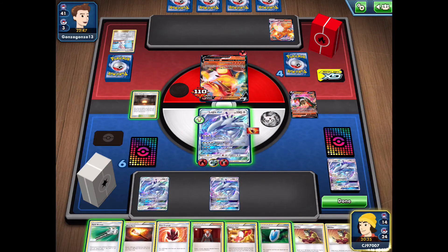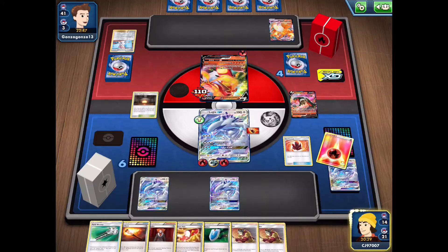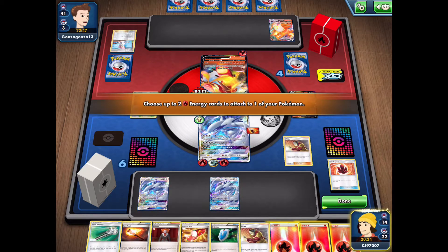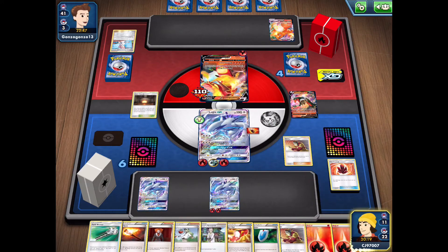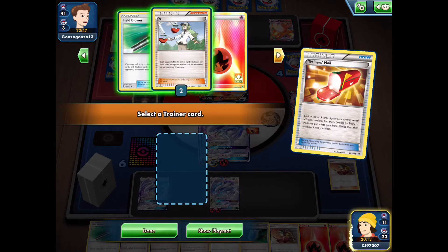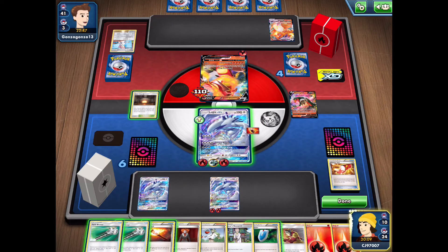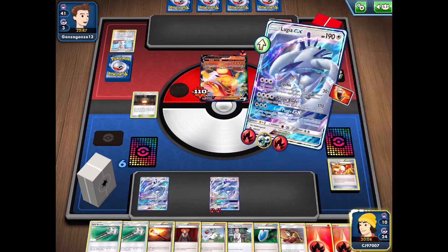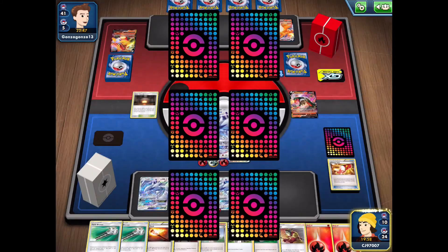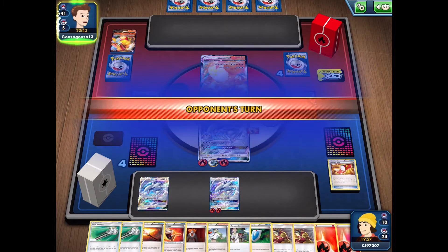We attach an energy as well as use Fire Crystal to get 3 energy from the discard, then use Welder to put those onto one of our bench Lugias. We draw into some more Supporter cards, use Trainer's Mail, and grab the Field Blower just in case our opponent puts down Tool cards. Then we go with Pelagic Blade, getting the knockout on our opponent and taking our first two Prize Cards of the match. We're both tied on four Prize Cards.